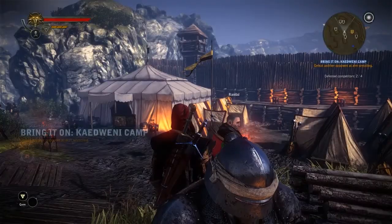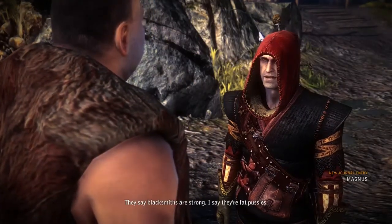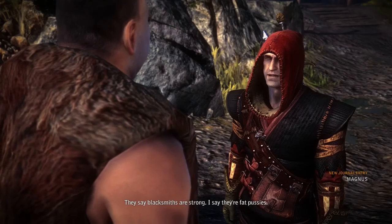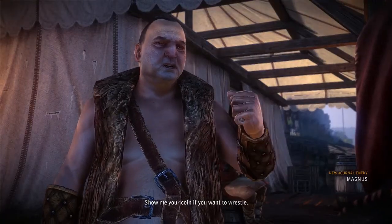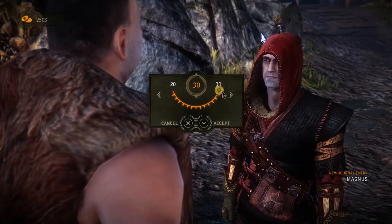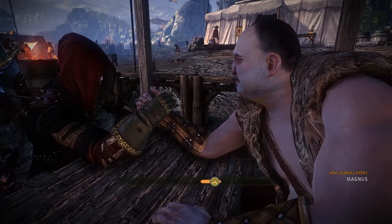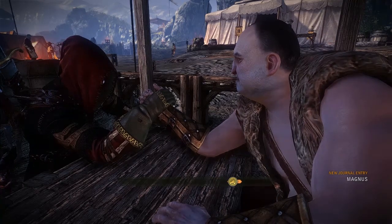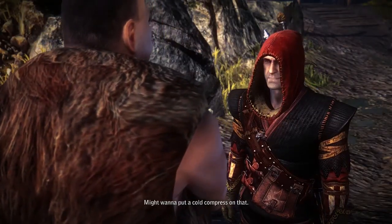You're tough. What do you want? They say blacksmiths are strong. I say they're fat... And I say I can show you just how strong we are. Careful you don't snap something. Show me your coin if you want to wrestle. Let's do this. My hand! Damn you! You might want to put a cold compress on that.